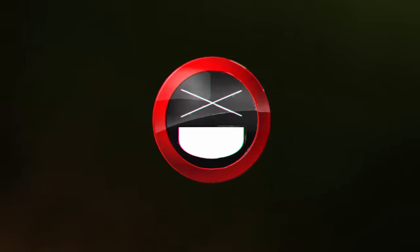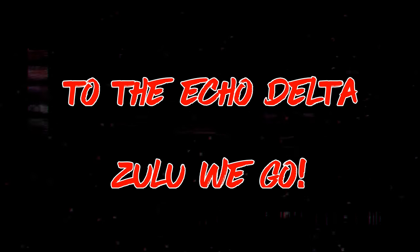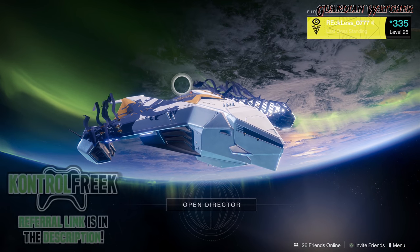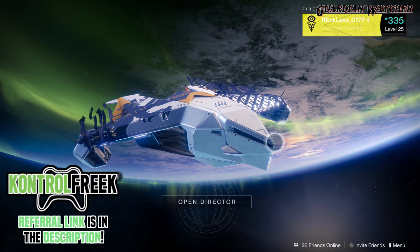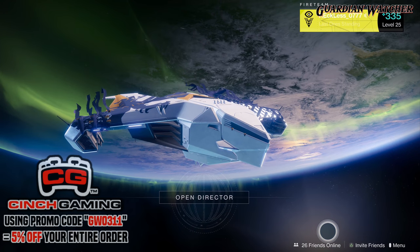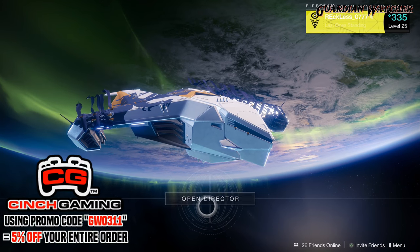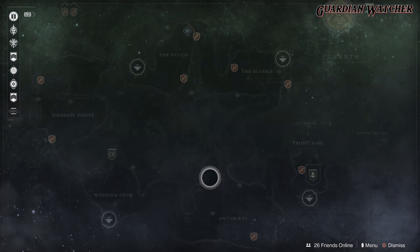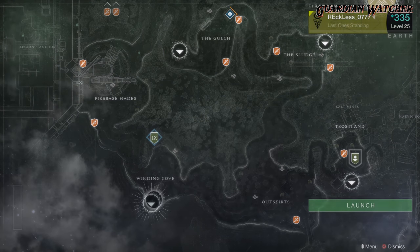It's week 33 of Xur and I'm gonna let you guys know my recommendations for this week. What's up guys, Reckless here and welcome to Guardian Watcher. If it's your first time here and you enjoy learning all things about Destiny, hit the subscribe button and click on the bell so you guys don't miss out on any future videos. Xur is located on Earth by the Winding Cove, so I'm gonna mark him and find out what he has this week.